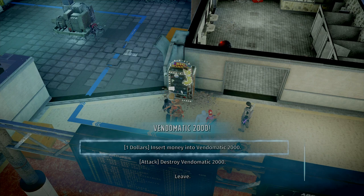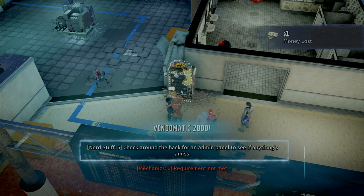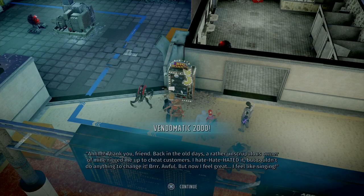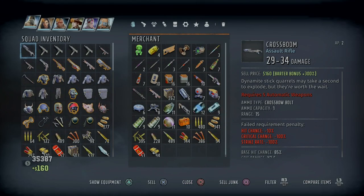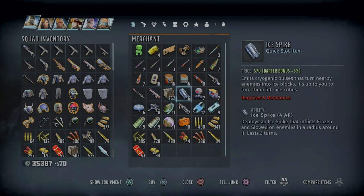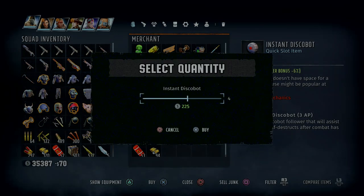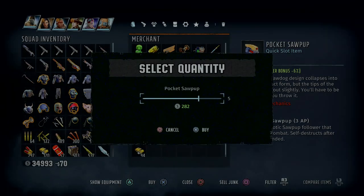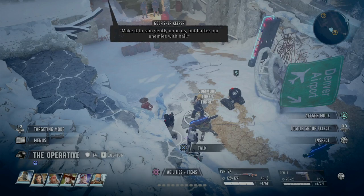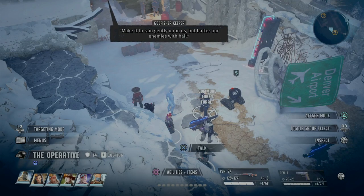Just north of Ivisecto is the Vendomatic 2000. You have to pass a skill check to get access to its inventory, and it doesn't have anything too great. It has a utility item and a weapon mod that are pretty useful, as well as a lot of those deployable mechanics items that I'd really recommend trying to use in fights. Since you have the spare cash, they can really turn the tide of battle in your favor.